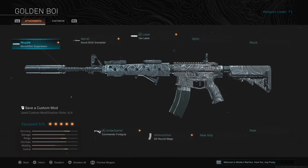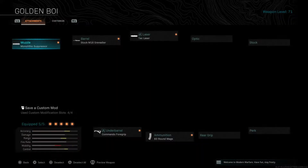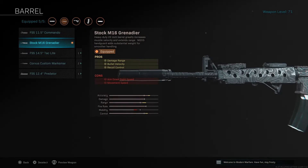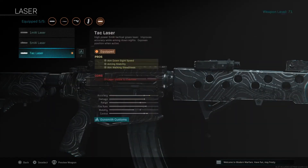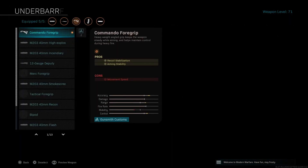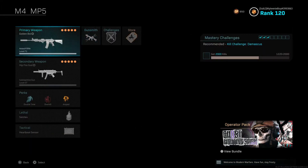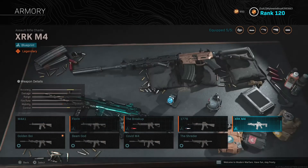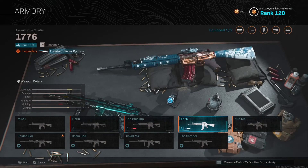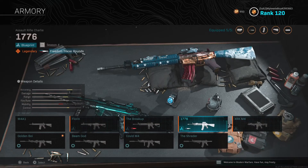You gotta run a monolithic, the M16 grenadier, the tack laser — 100% you need that tack laser, that thing's goated — commando foregrip, and 60 round mag. I prefer that you use the XR KM4 the 1776 variant, and just take off the scopes and stuff and put on my loadout.